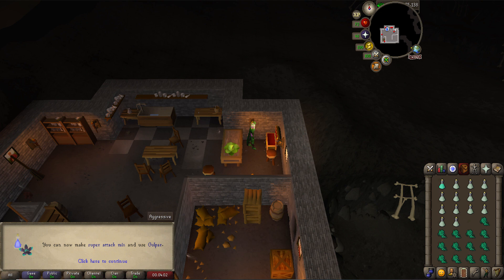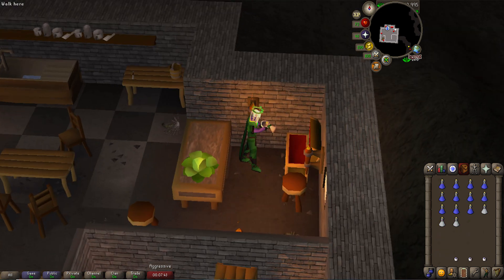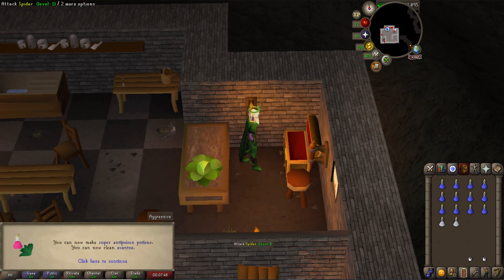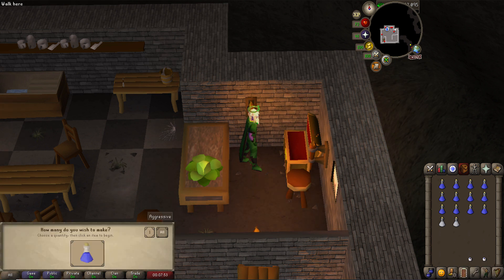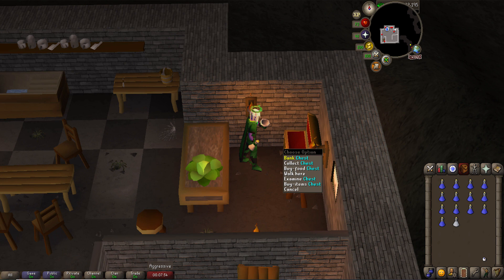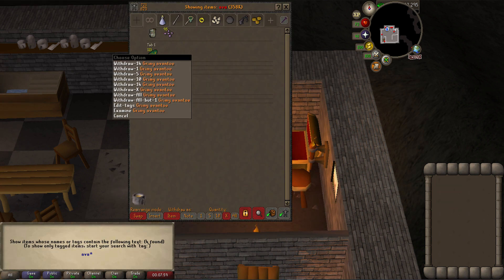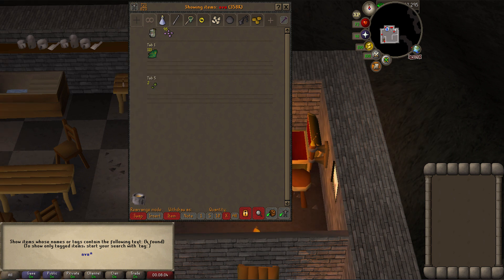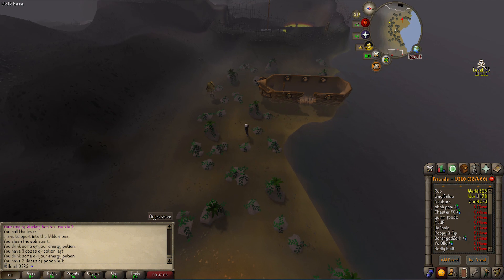Level 47 herblore — nothing too crazy for unlocks, but we keep going. Level 48 is actually quite good as we can now make super anti-poisons and clean our Avantoes. We have 113 Avantoes in the bank, which we can use for super energies in a few levels time. Hopefully Calvar'ion can drop us some more Mire Fungus. After that we got 49 herblore, slowly creeping up.